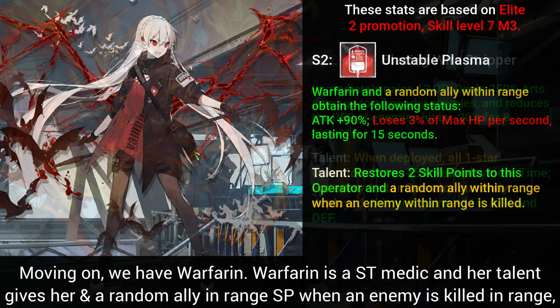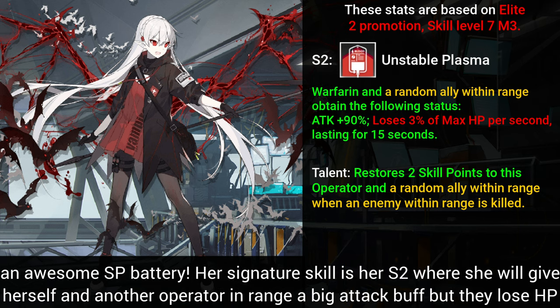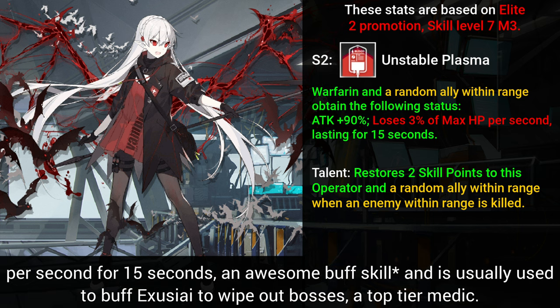Moving on, we have Warfarin. She is a single-target medic and her talent gives her and a random ally in range SP when an enemy is killed in her range — an awesome SP battery. Her signature skill is her second, where she gives herself and another operator in range a big attack buff, but they lose HP per second for 15 seconds. She is usually used to buff Exia to wipe out bosses — a top-tier medic.